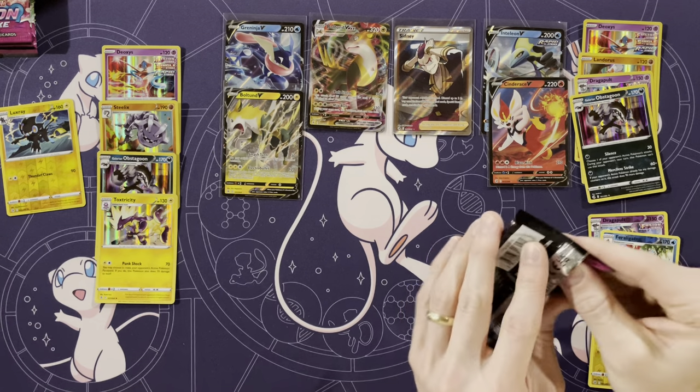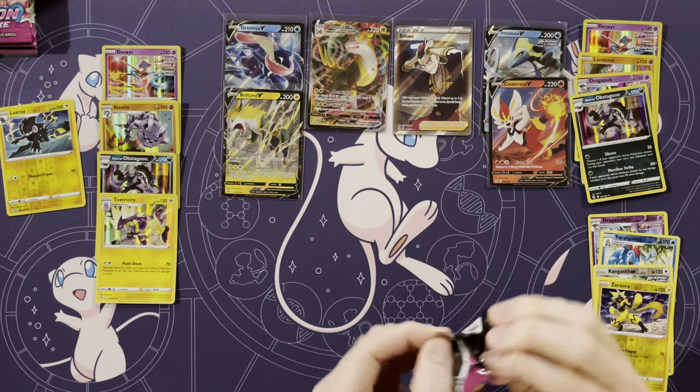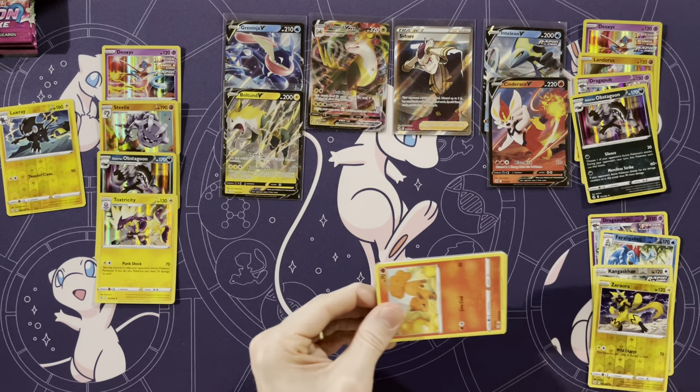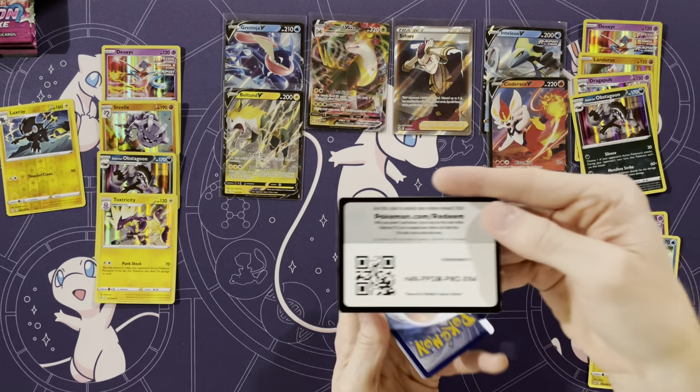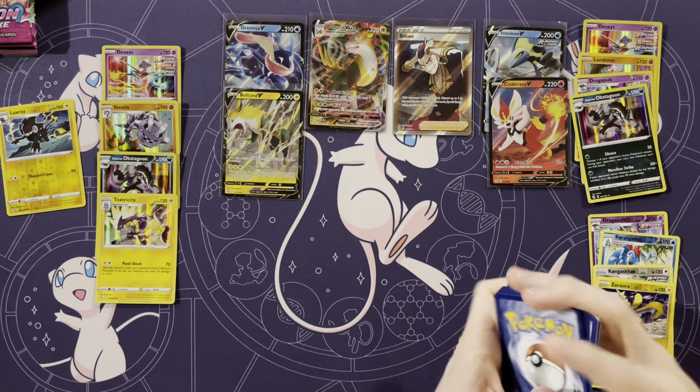We have four packs left — that was quick. We'll blow through these at the end. Will we hit two more? There's no way we're hitting two more — we got eight holos. Once you start going over six, you start to lose your Vs.